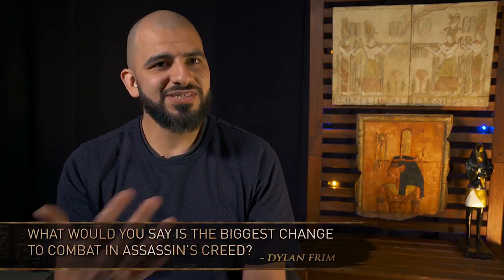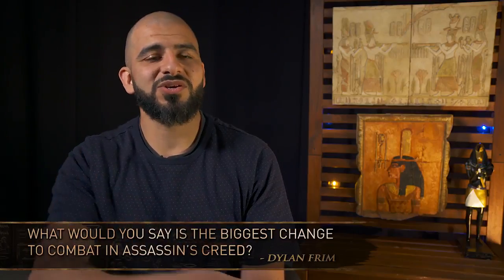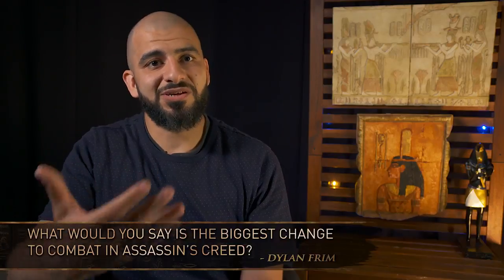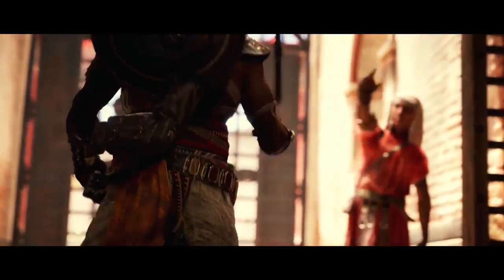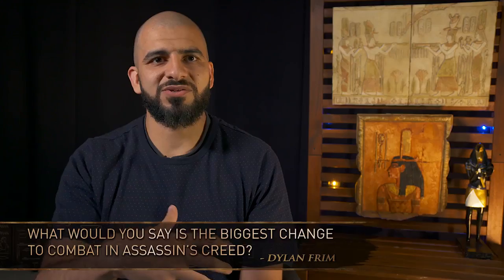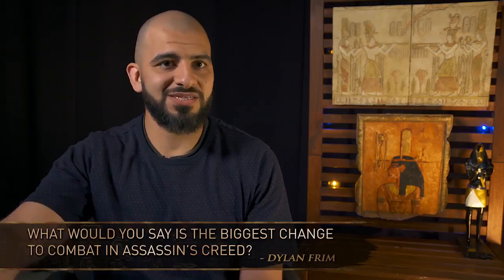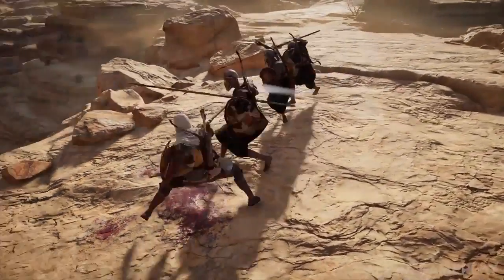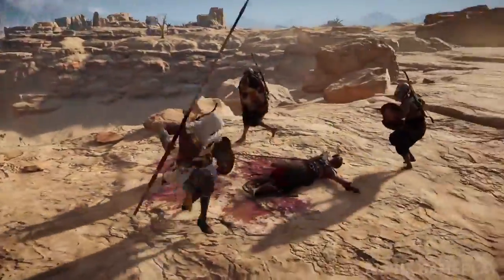In previous Assassin's Creed games, we used what we call a paired animation system, which means when you swing your weapon, the hero and the enemy align, they play an animation together, you wait for the animation to finish, and then you continue fighting. The change we decided on — the paradigm shift — is we went to what we call a hitbox system, which means any time you swing your weapon, no matter the distance, no matter if there's no one around you, you're going to swing. And that means all of a sudden that distance matters.